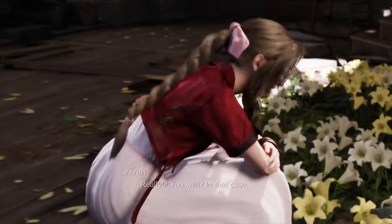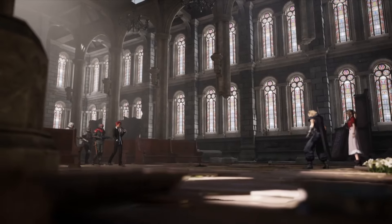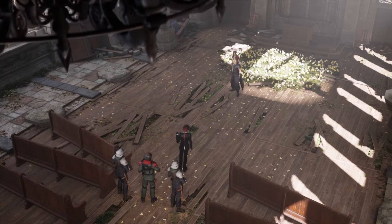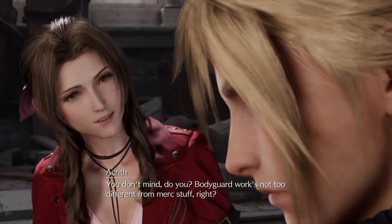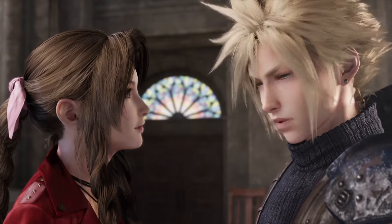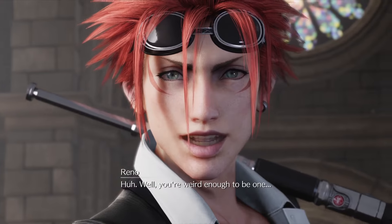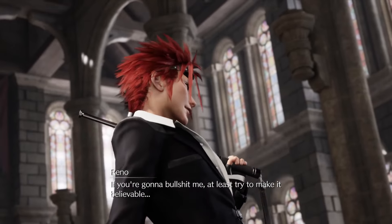Aerith: 'I could stick around a bit.' Cloud: 'Really? You will?' Aerith: 'In that case... I'll see myself out. Thanks.' She asks who Cloud is, and Aerith says he's her bodyguard and a soldier. Cloud corrects: 'Ex-soldier.' The woman guessed from the sword and asks Cloud to serve as bodyguard since it's not too different from merc work. Cloud agrees but says it'll cost a lot. Aerith offers one date. The woman asks what class soldier and Cloud says first class. She fires back: 'If you're gonna bullshit me, at least try to make it believable.'